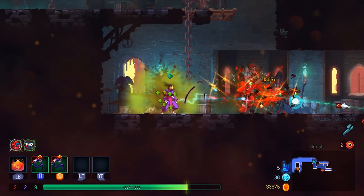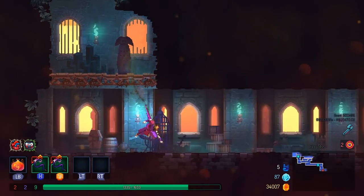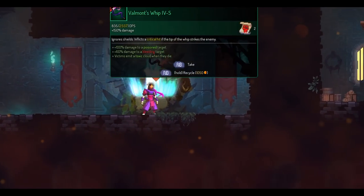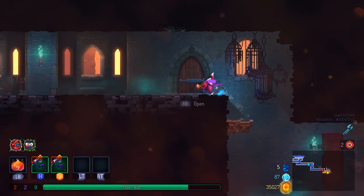That was a good dodge. I saw him going behind me there, but I knew that if I rolled out of the way I would lose my opportunity to kill that slasher. Was that a good decision? Well, when I say it out loud, no. But in the moment it definitely felt right.